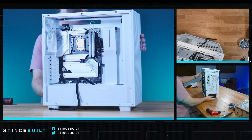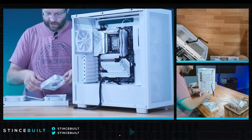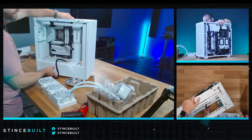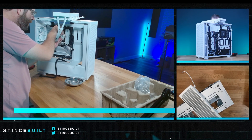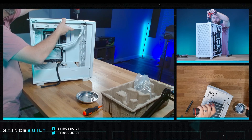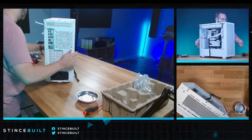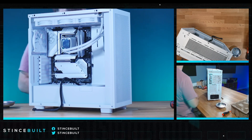Let me get our cooler out — our FC fans, beautiful white fans. Let's get all these fans on and get ready to mount the pump. Cable management view as we get ready to mount. Let's get this up and in. Two screws are in. Get the front cable management view as we get the rest of these screws in. Cooler is all in except for the last couple screws and all the cables are in.